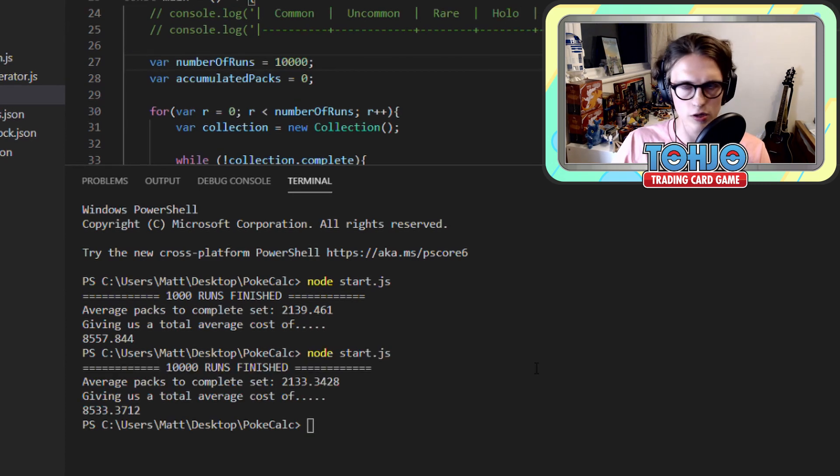We have finished — after 10,000 runs of the program, our stuff looks very, very similar to our previous run. Two thousand one hundred and thirty-three packs, giving us an average cost of around that £8,500 mark — £8,533. So you heard it here first: Rebel Clash will take approximately 2,133 packs for you to complete if you walked into a store with a new booster box and picked out single packs.